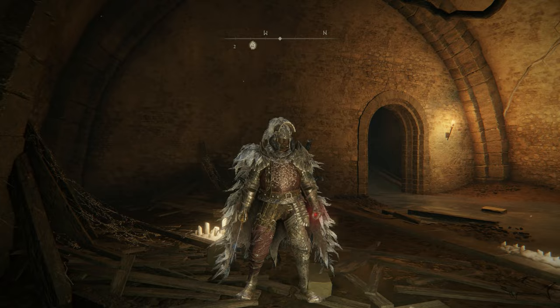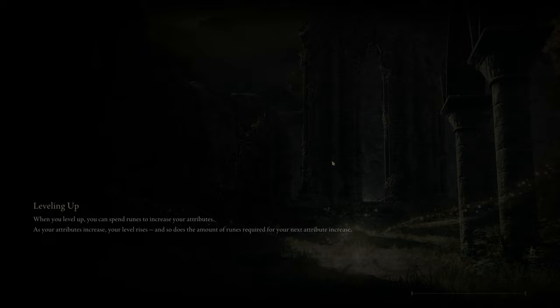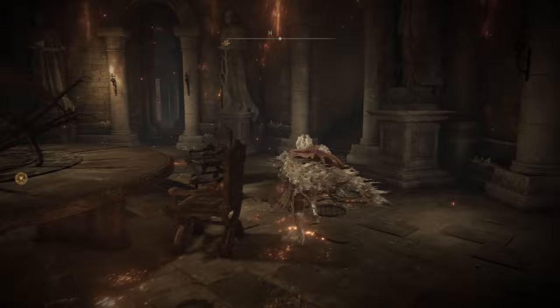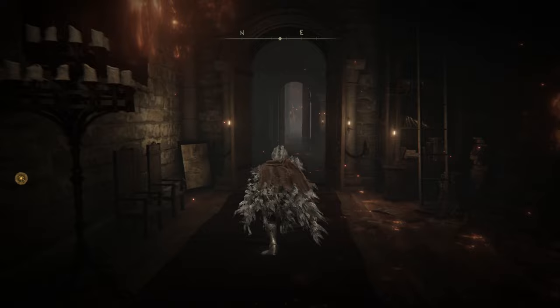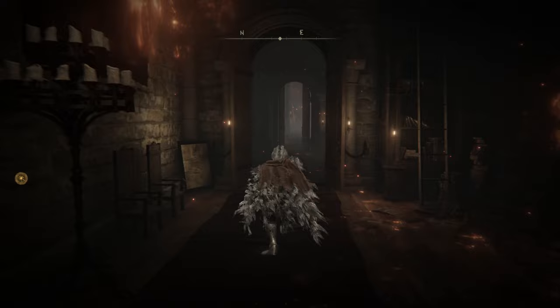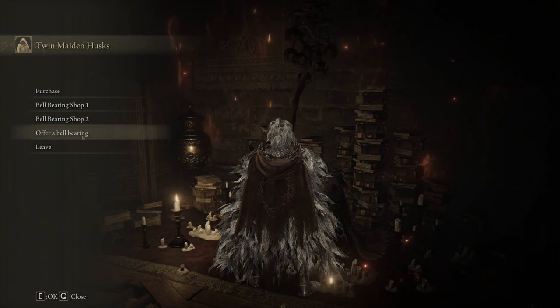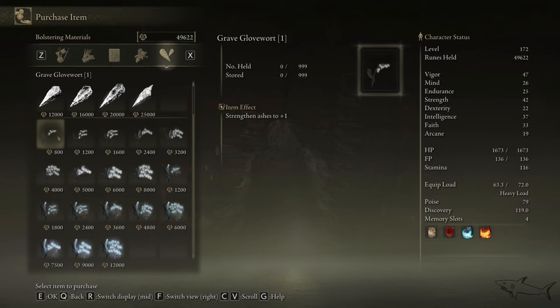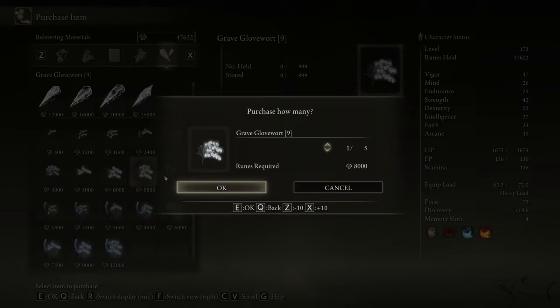Now let me show you how you can use those bell bearings and how you can upgrade your summons. Go to the Table of Lost Grace and just fast travel there. Go to those old twin ladies that can receive your bell bearing. And after that, the items are going to be available in the shop to buy them - unlimited. If you're going to start a new game, they will disappear and you have to give them back again. Here we have them - here we have the first one, the ghost one. Now offer all three of them. As you can see now, in the shop list we have more and more plants - we have the ghost and the grave. From one to nine - all of them.